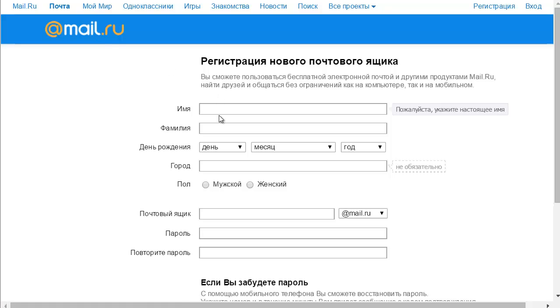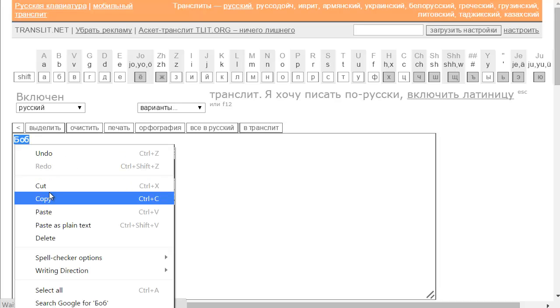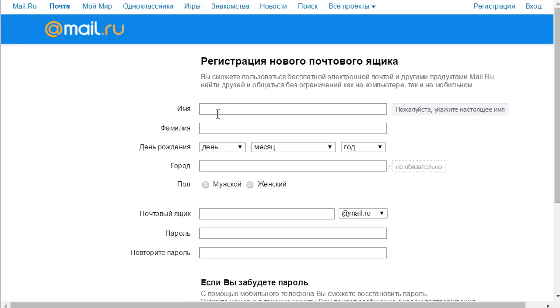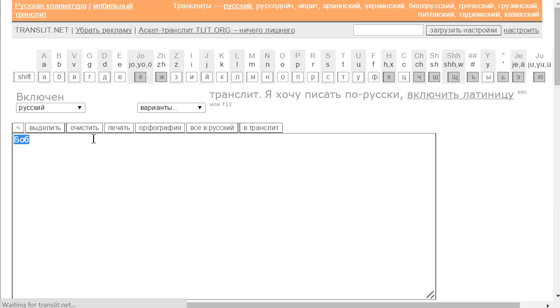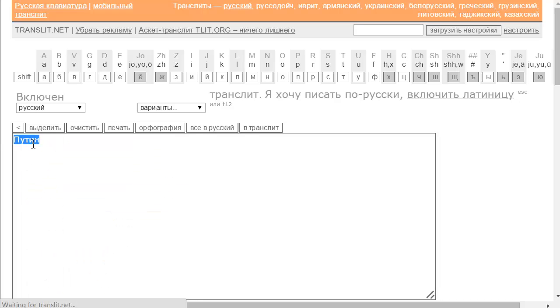This is the registration form for mail.ru. This first field is your name and you have to use Russian letters for it. So let's say your name is Bob — translate it, copy and paste it in here. Your family name goes in this field here. Let's say your family name is Putin — so this is Bob Putin. Inside the game, do not use Putin for some reason — it's actually one of the banned words.